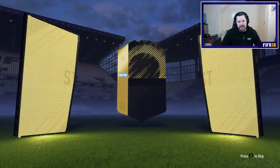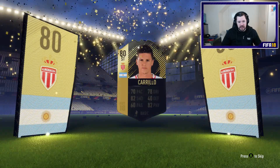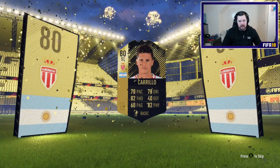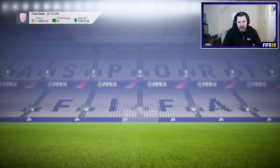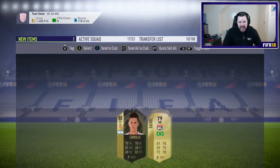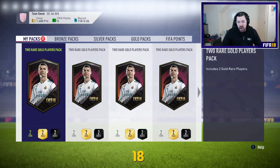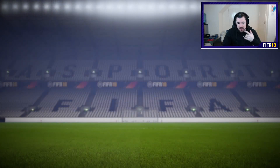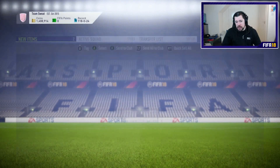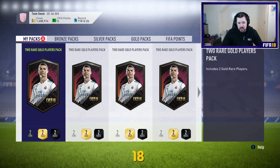Yes! Argentinian striker — who is that? I still don't even know who that is. Harry Lowe? Well, that's our first special card. I'm happy, guys, I'm happy. We've finally got a special card. Maybe, just maybe, this is the start of something beautiful. This set of 50 has already been better in terms of the players we've got in general — lots of 82s, one in form, some players that we didn't previously have, which is nice.